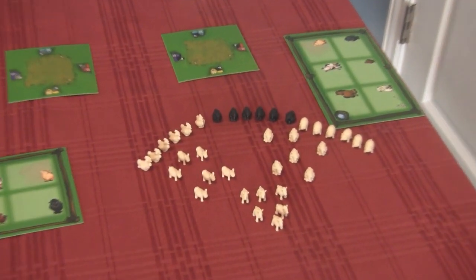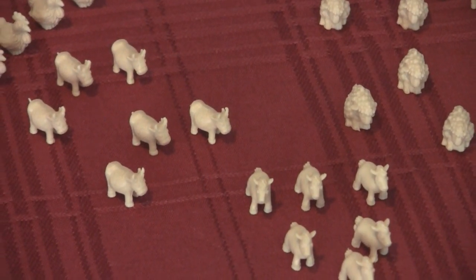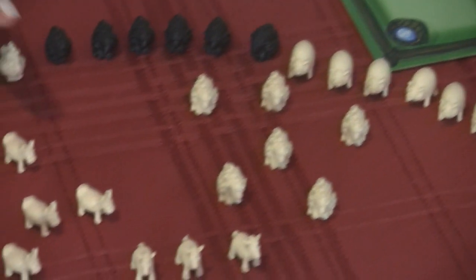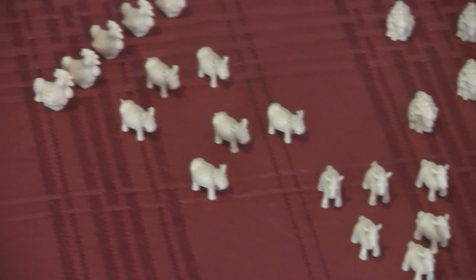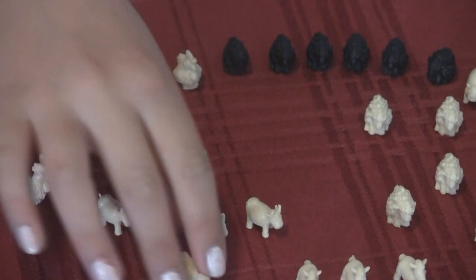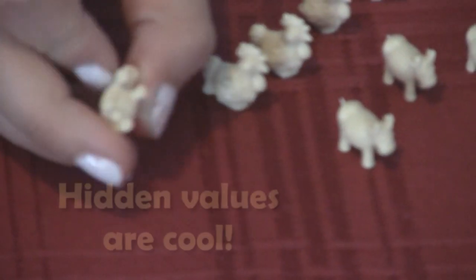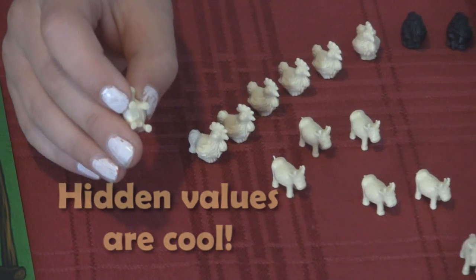They confirm the animals are indeed small. The game includes roosters, black sheep, plain sheep, pigs, cows, and horses. What's special about them is they've got little numbers underneath — each animal type has numbers one through three, with two ones, two twos, and two threes on each animal.